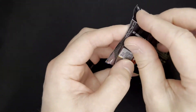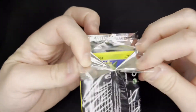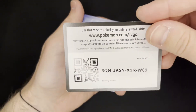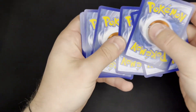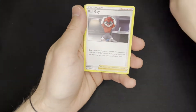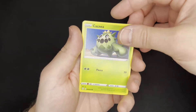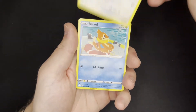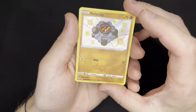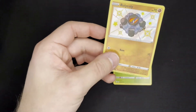Next Shining Fates pack — we have that Corviknight artwork. Darkness Energy. Now we have Ball Guy, Rusted Sword, Eldegoss, Cacnea, Cufont, another floating Eevee, Buizel, a Yanma. Look at that — the shiny Roly-Coly. Awesome pull. And a Non-Holo Zarude. Going to sleeve up this shiny guy right here.